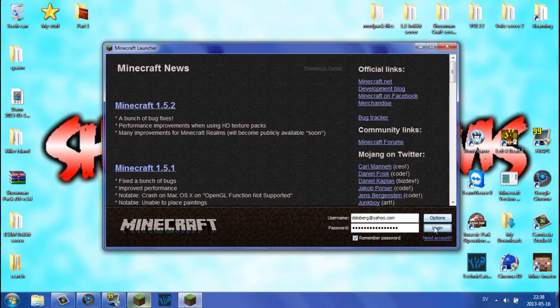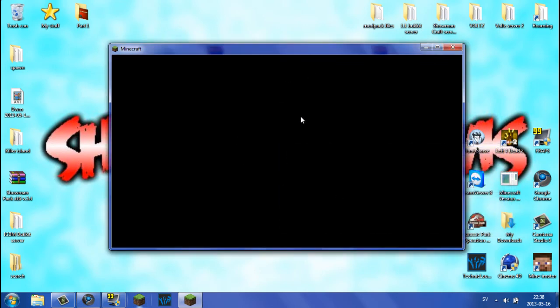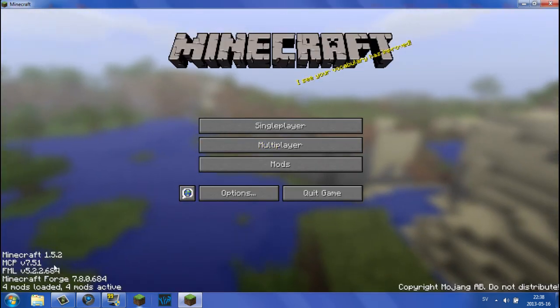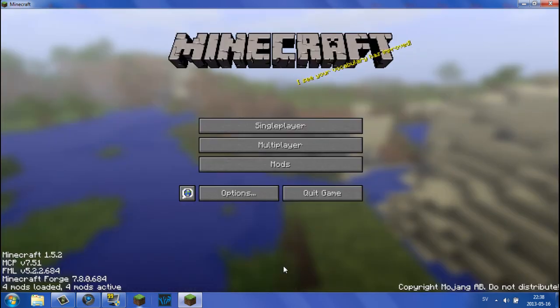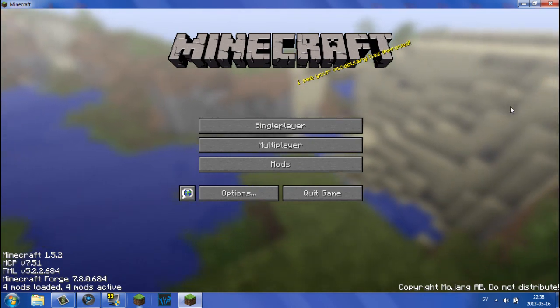Log in and we are pretty much done. As you can see, FML will set up your Minecraft environment. There we go — nothing failed. We have Minecraft loaded with the Flan's Planes mod. I hope this tutorial helped you out. If it did, please leave a like, and become a showman for free today by subscribing to my channel. I will see you guys in the next episode. Thanks for watching, peace out.